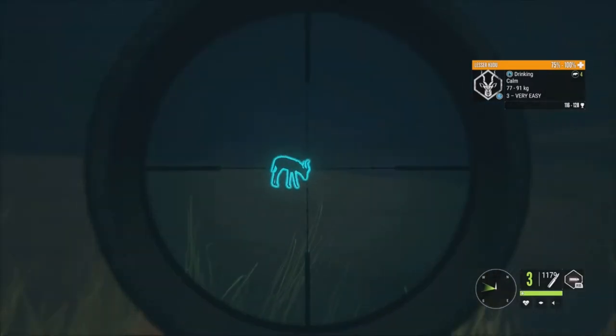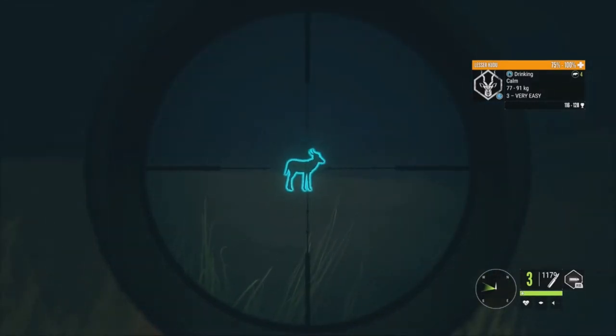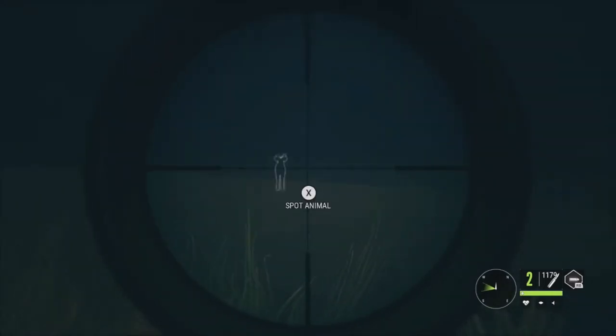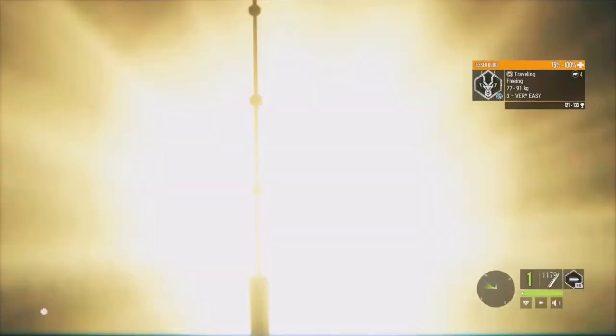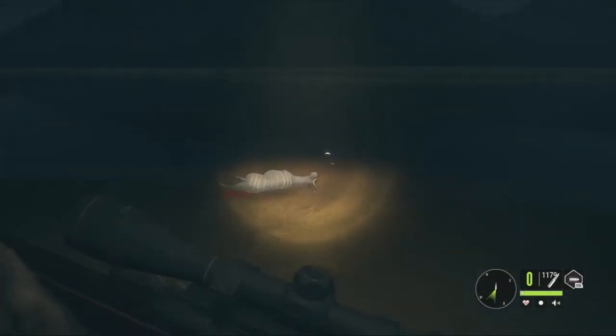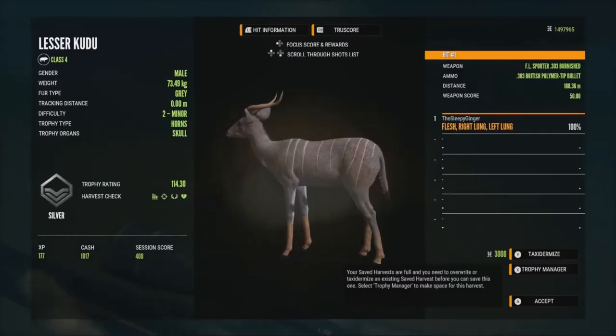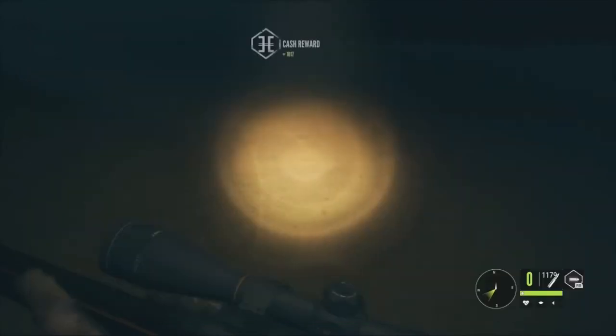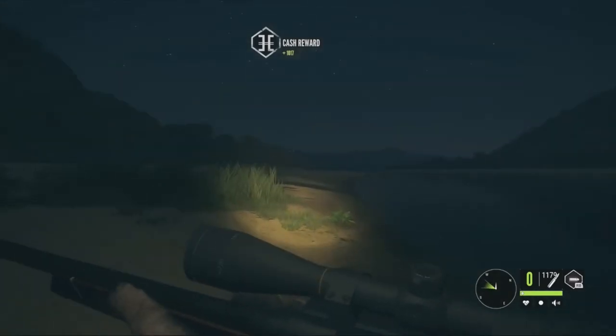Might as well go ahead and try to take them down as well. We'll go for this one first — it really doesn't matter — and then try to get the other one. Didn't really get a good follow-up there honestly, but we did hit him and we dropped him. Let's pick up this level 2. Got him in the right lung and left lung, 114.30, just a silver — not very big at all. Let's go check out these two level 3s.